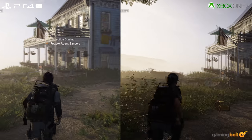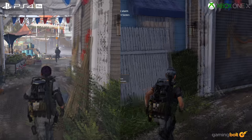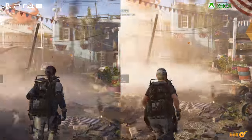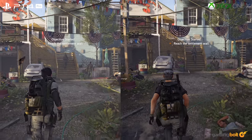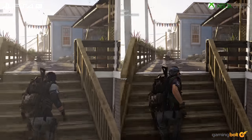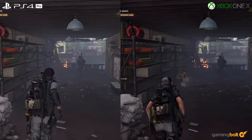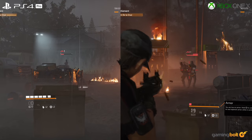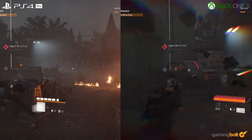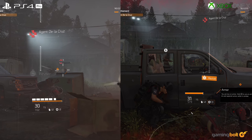On the resolution front, things are a bit interesting. Both consoles use temporal anti-aliasing, which does an okay job to reduce the jaggies on both consoles. But there seems to be a dynamic scaler in place. The Xbox One X seems to output a native 3840x2160 resolution. We're not sure whether there are other scenes which render at a lower resolution, but regardless, this is a big improvement over the dynamic 1080p resolution offered by the original Division on the base Xbox One.